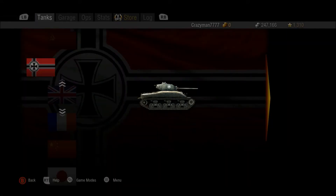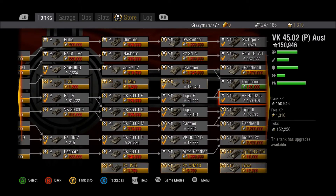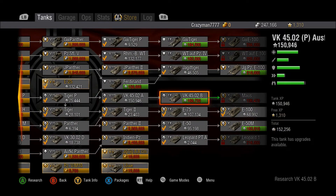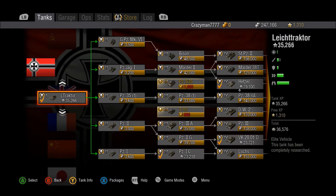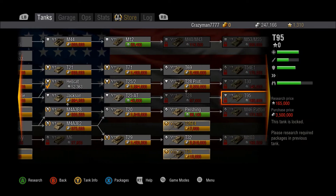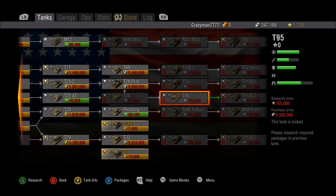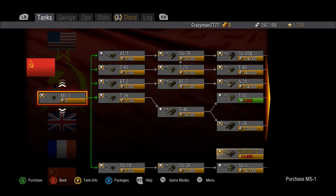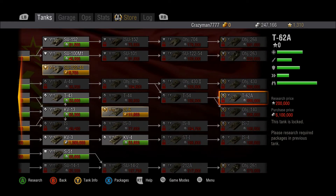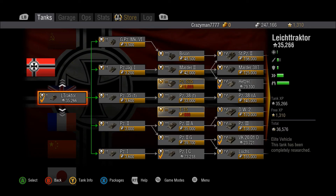We're going to look at tanks that are available. It's going to give me all the stupid tutorials. As far as I know, there shouldn't be any more tanks than the regular version of World of Tanks. They were supposed to finish off all the lines, but apparently they didn't do it.